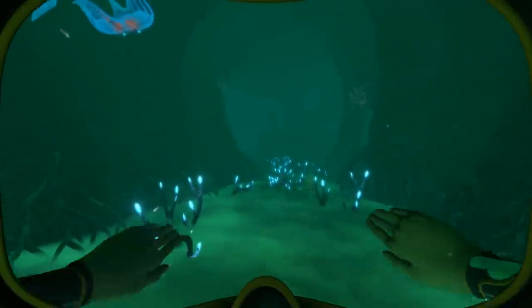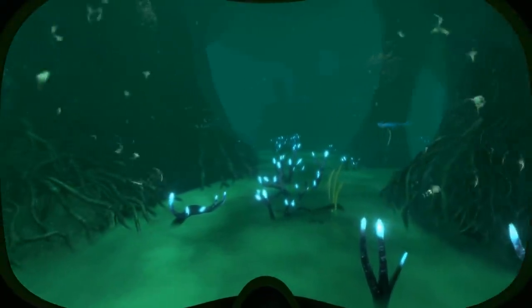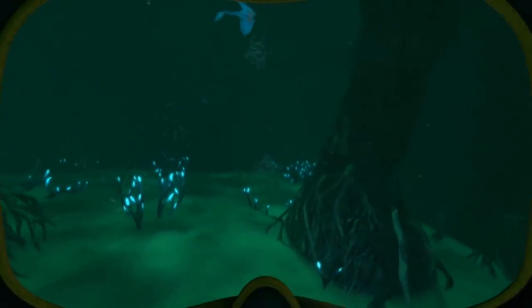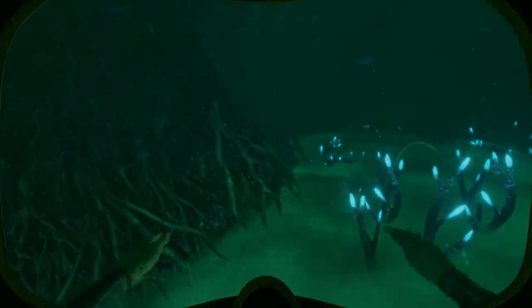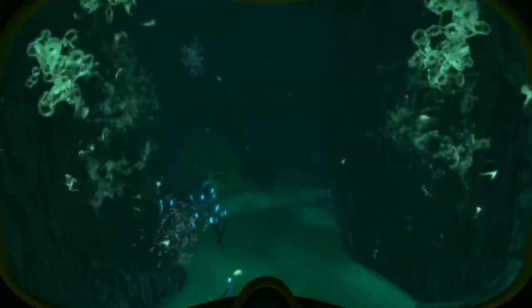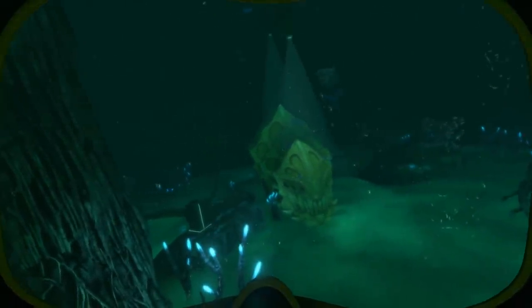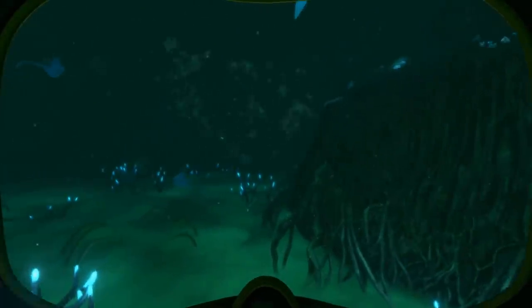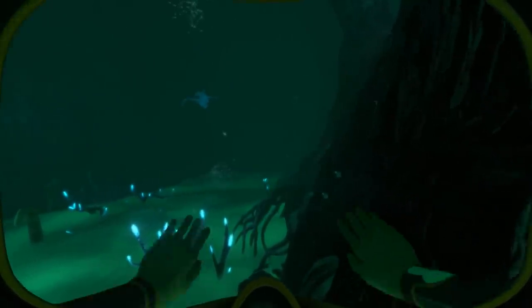Moving on, let's talk about the Ghost Canyon — another entrance into the Lost River that also connects to the Bone Fields. This is a quick run-through area accessed from the Deep Grand Reef, which really only has one major interest point: an abandoned ancient skeleton with a Lost River laboratory cache that was supposedly set up there to study said skeleton. In terms of fauna, this is slightly richer, presumably due to creatures migrating from the Deep Grand Reef, as Ghost Rays, Reginald, or Spinefish can also be found here.